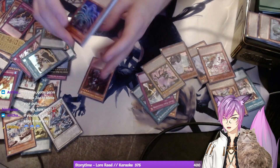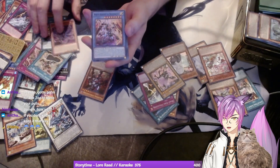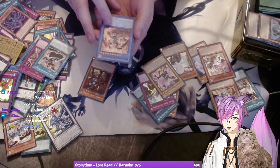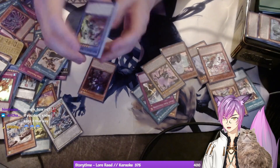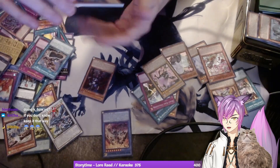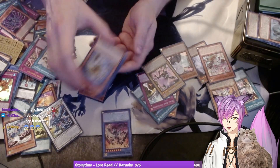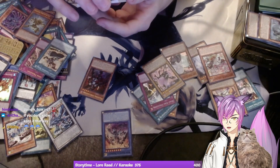Dinomight Ignister — cute little card. First foil — White Knight of Dogmatica. I recently saw a deck using this card in Master Duel; Rituals Dogmatica looks super sweet to play, I might try that out. Mimicking Man-Eater Bug! I originally played Yu-Gi-Oh when Man-Eater Bug was a staple — you had to have three in your deck. Dark Infant Ignister, another Ignister card.